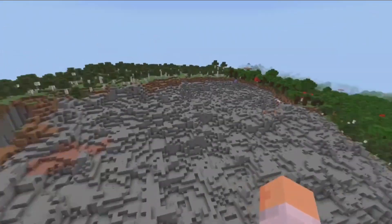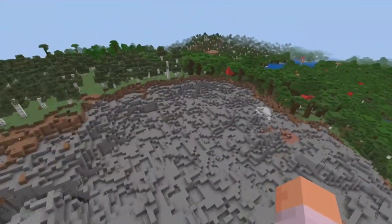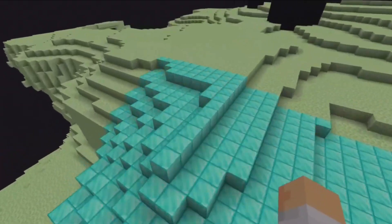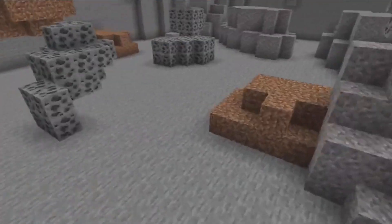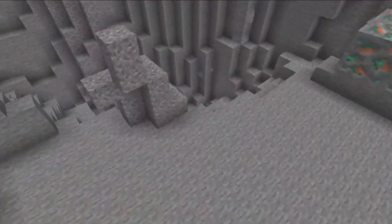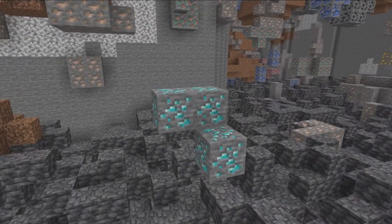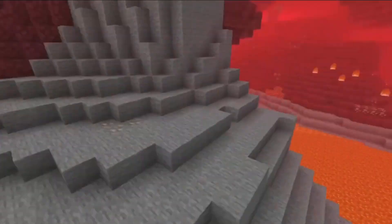And there we go — this hill no longer exists and that looks cool. There are still some explosions going off over here. We could also use this for more important things, like making clickbait YouTube thumbnails, or exposing all the ores in your world — oh look, there's some diamonds — or even replacing your nether with overworld.